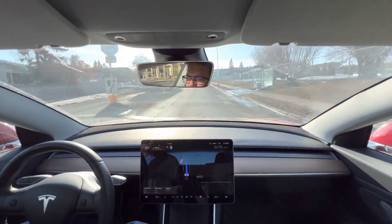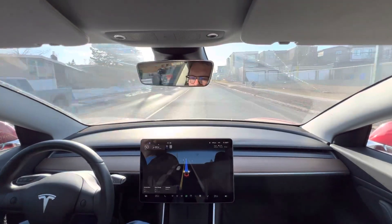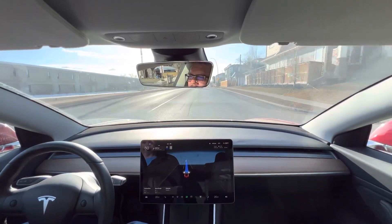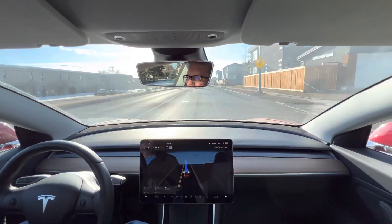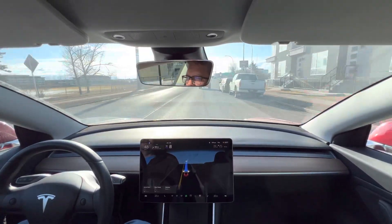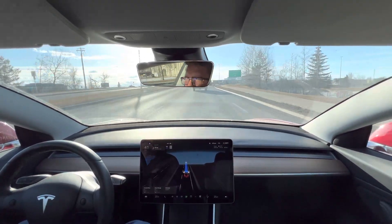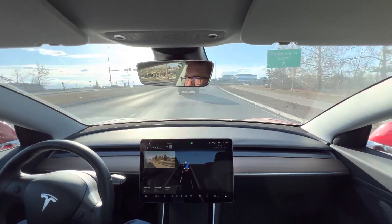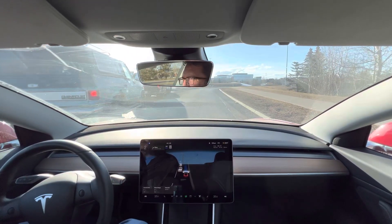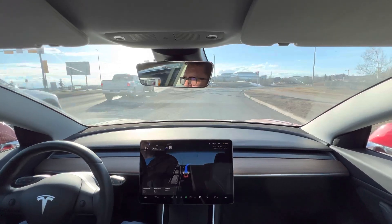Getting onto Crowchild here in Calgary, it will stay in FSD beta and you'll see the visualization and also how smooth it is. I would say it's better than autopilot was, just because of the fact that it's not making the same phantom braking mistakes. That is the major improvement I have seen. Getting onto the freeway does seem to be usually smoother — though that move right there was not smooth at all, so it still makes mistakes.